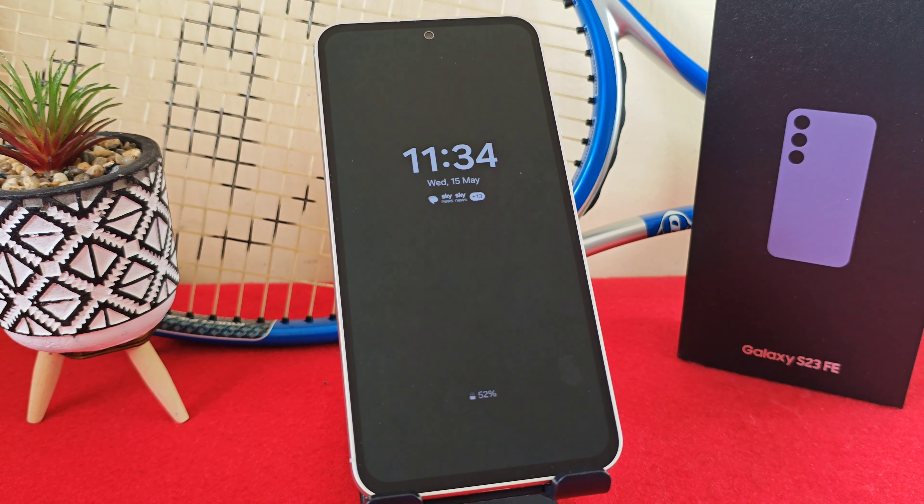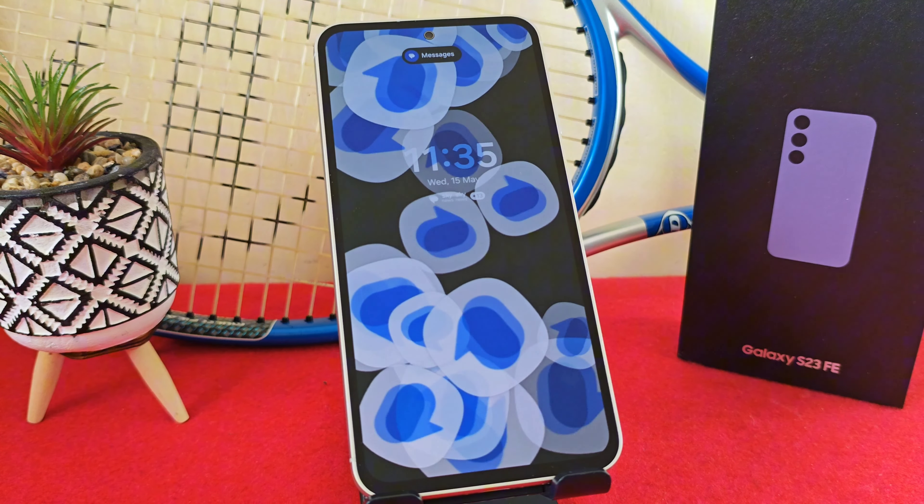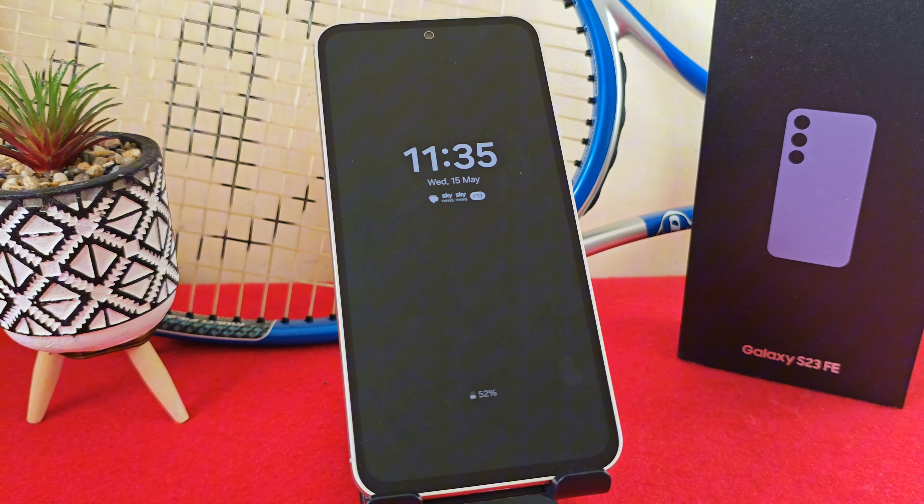In today's tutorial I want to show you how you can have app notification icons appear on the lock screen of your device. I'm going to quickly send myself a message — just look at that. That is so sick, and the beauty with this is that you can see it from a mile away.